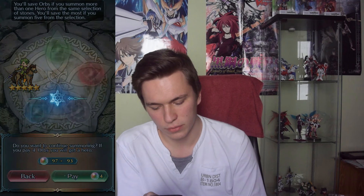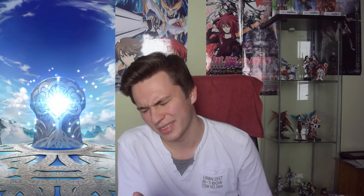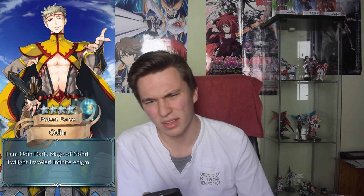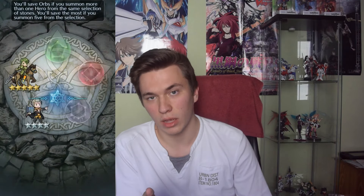It shook - but even when it shakes I usually don't get anything nice. It's a five-star - five-star Abel. I can't complain too much, it's a five-star, at least we have one now. But not exactly the five-star I would have liked, especially since it resets my five-star counter now for Lucina. It shook as well - probably not gonna be anything good. It's Odin, four-star. First five-star after 100 orbs - that's not a very good thing.